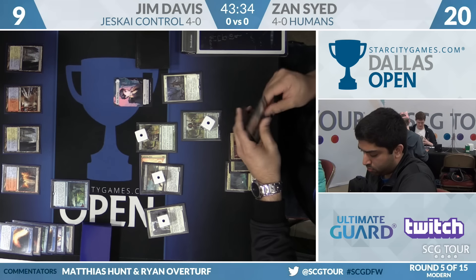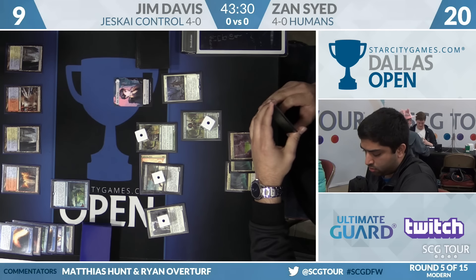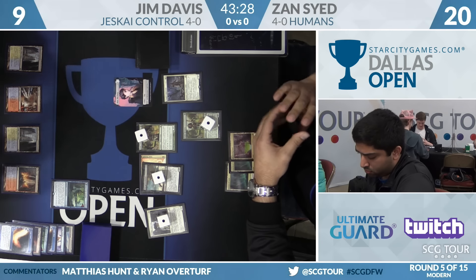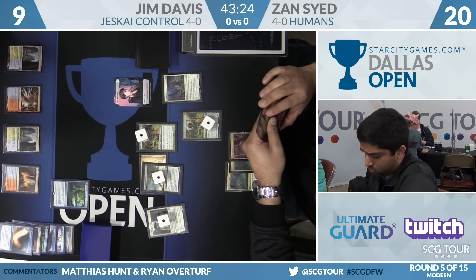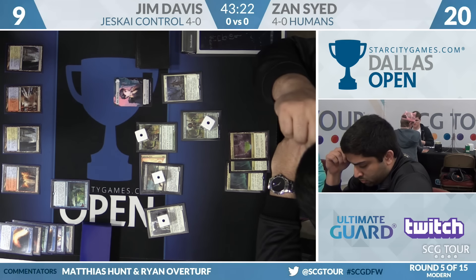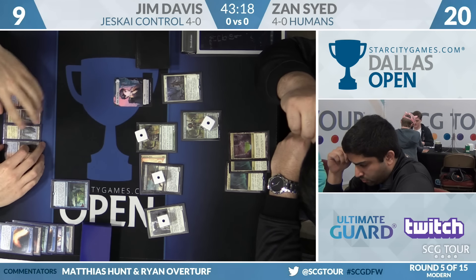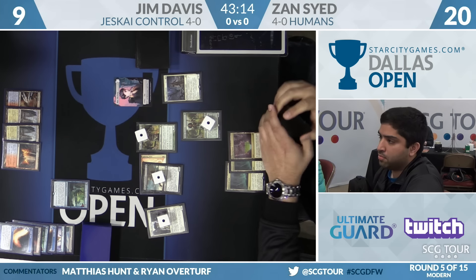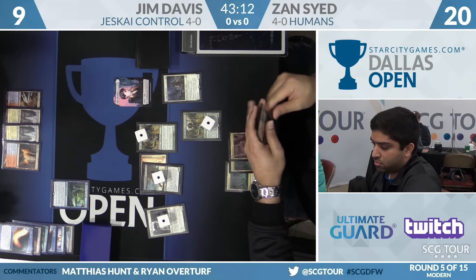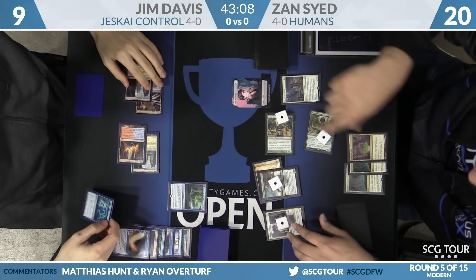But Jace is so good — how do you ever lose if you cast a four-mana Brainstorm in a format flush with creatures that attack? At this point, Zan wants to consider how much he wants to extend into Supreme Verdict. He knows Cryptic Command is available, and he's not connecting for any damage this turn. He's too shy of lethal if he connected with the whole team right now.